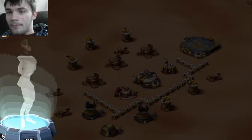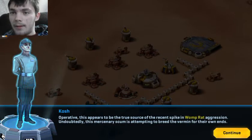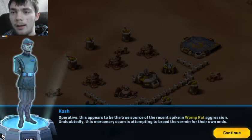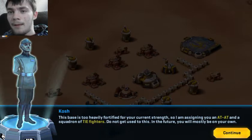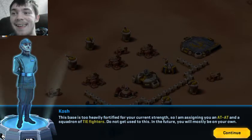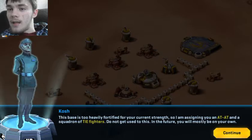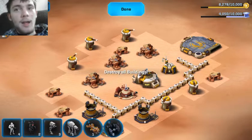We got the last part of Humble Beginnings — a well-defended enemy base has been uncovered. Destroy 25%... okay, so it's just another destruction mission. The mission objectives kind of range between attack, defend, or build — those are like the three objectives you'll get. This appears to be the true source of the recent spike in Womp Rat aggression. Undoubtedly, this mercenary scum is attempting to breed the vermin for their own ends.